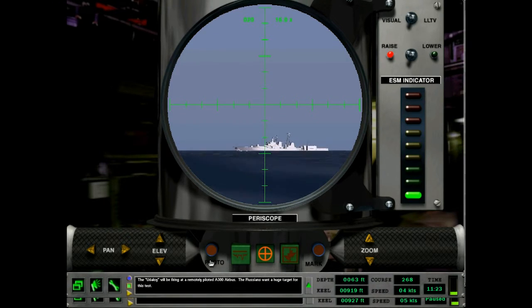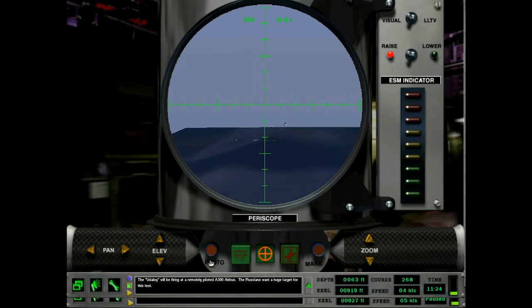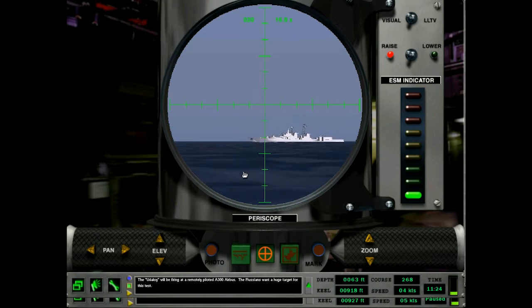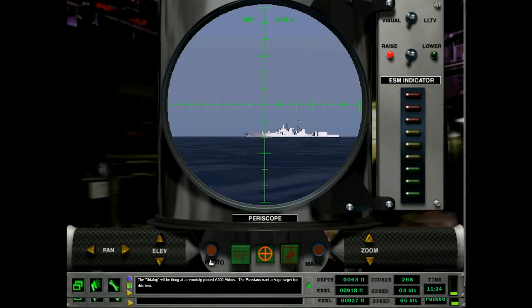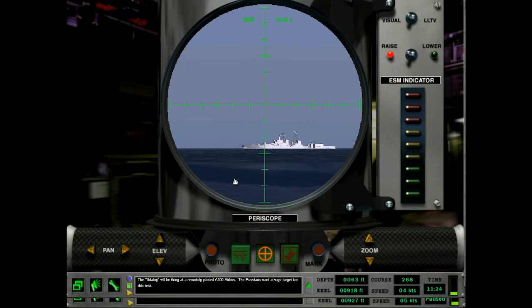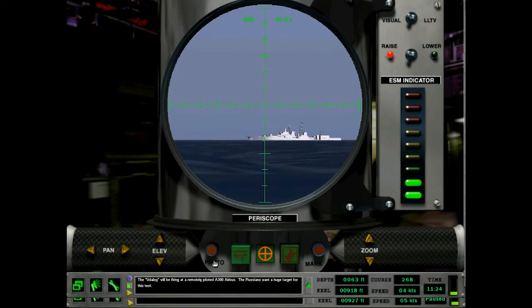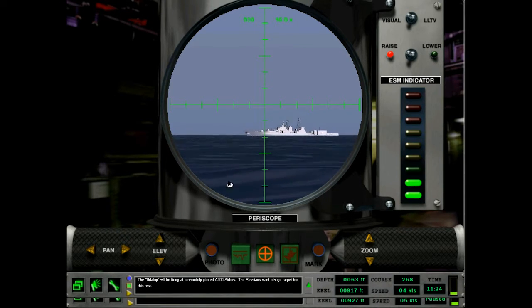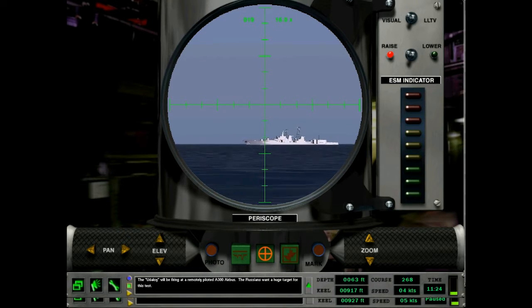Is this guy still pinging? I think he is. I wonder why we got the intel that this test was happening — well, something like this you actually kind of have to broadcast to people because you can't let people fly into the test zone. But this is Novaya Zemlya — I don't think many commercial liners are flying into here. And a whole Airbus A300 — that seems like an expensive target, but who knows, could have been slated for retirement from Aeroflot. 11:24.